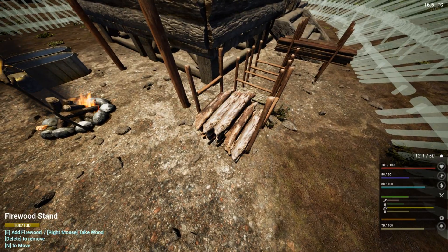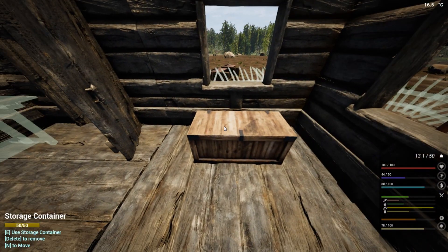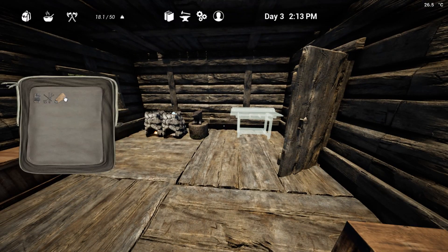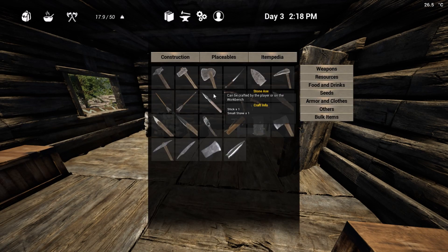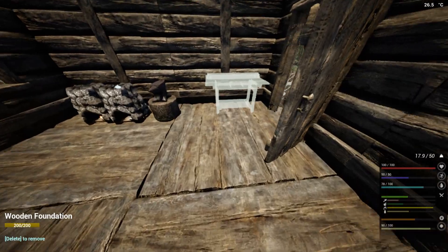Let's put this food away and check — we need ropes. I need two fiber for one rope. I'm pretty sure — what is wrong? I need a workbench.